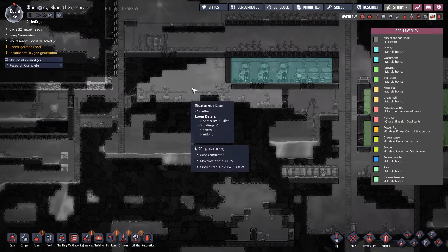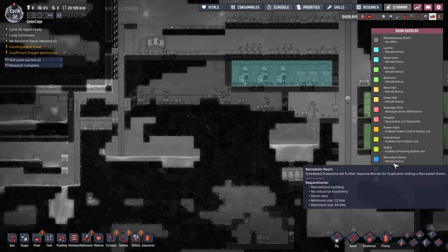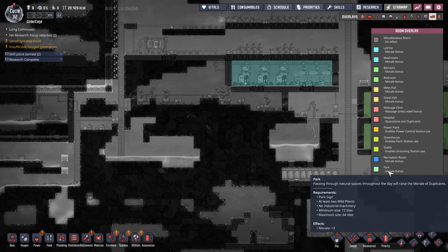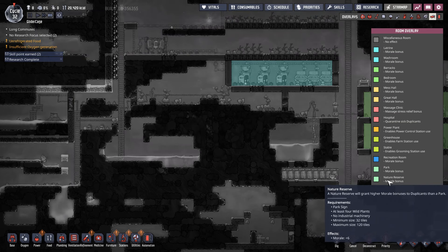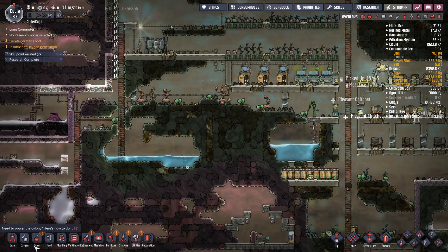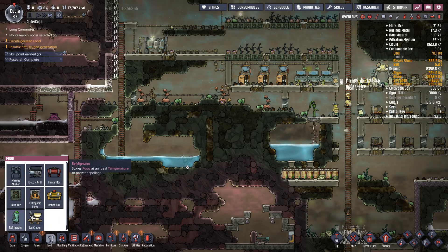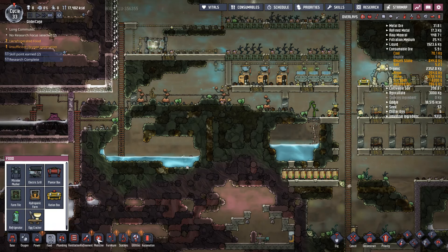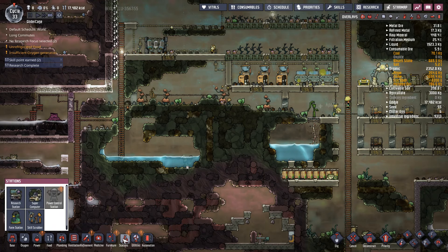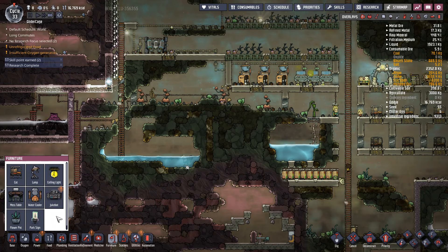This space right here is 93 tiles. A park can be 64 and a nature reserve can be 120, with at least four wild plants. So this should just be a park. It's probably under utilities, stations — park sign.